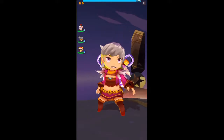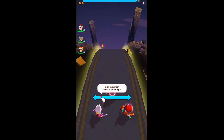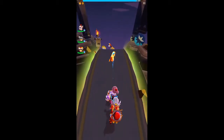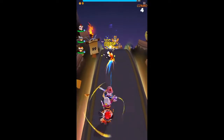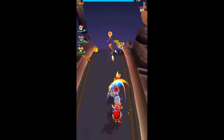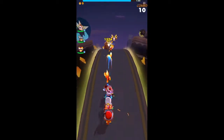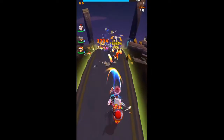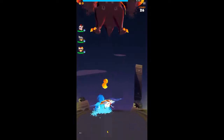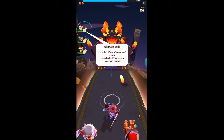That's the final battle. Okay, so drag the screen — we're fighting these guys, cool. Kind of like a shoot-em-up. Got hit by a fireball, it looks like. So far this is pretty cool. Ultimate skills — touch anywhere shortly, selectively touch each character's portrait.